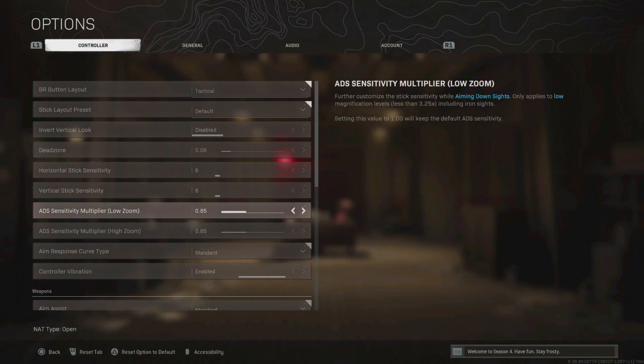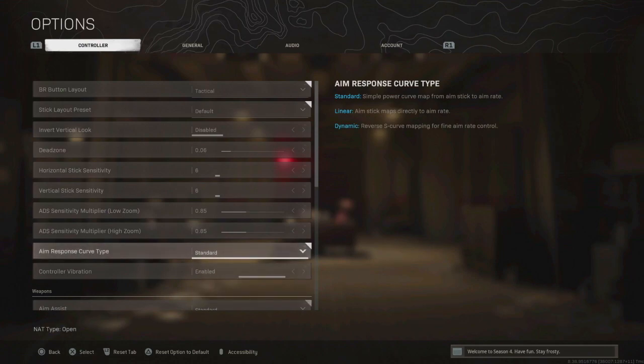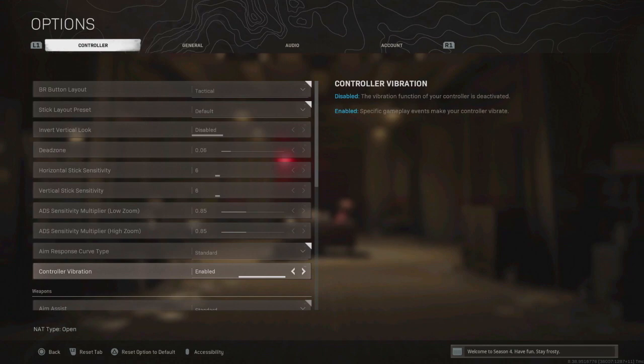ADS sensitivity I have at 0.85 — I believe this works perfectly. For aim response curve type, I've seen people use Dynamic and that seems to come up a lot, but Standard is honestly what I think is best. I would try Standard — you probably already have it on that anyway, but this is the main one I'm using.